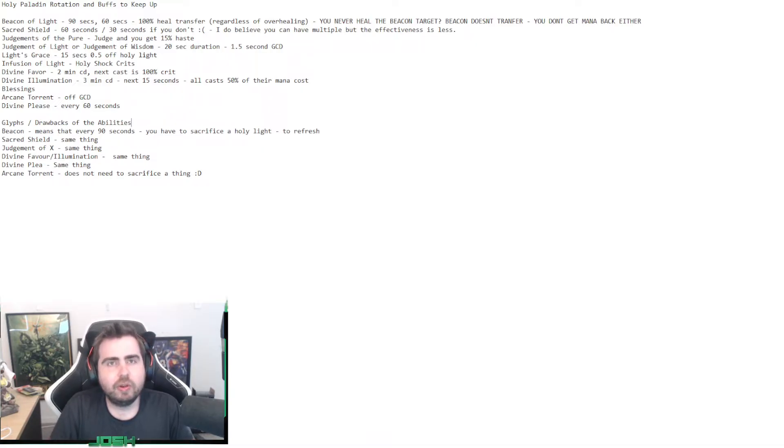Keeping up Light's Grace isn't really a concern, because the first Holy Light you cast will chain into more, and the buff should never really fall off during a fight. For Infusion of Light, I generally use Holy Shock if a target needs an instant heal, or to try and get the crit proc for a guaranteed crit on my next Holy Light. Holy Shock is an instant spell, so if someone's almost dead you can Holy Shock them, Beacon will transfer it, and then you can follow up with a Flash of Light or a Holy Light that could crit. I use Divine Favor and Divine Illumination at the same time - if the Holy Light crits and costs 50% mana, you get a significant benefit.